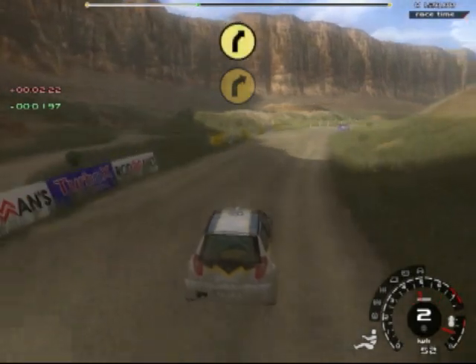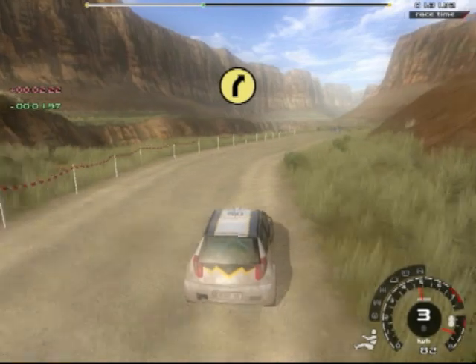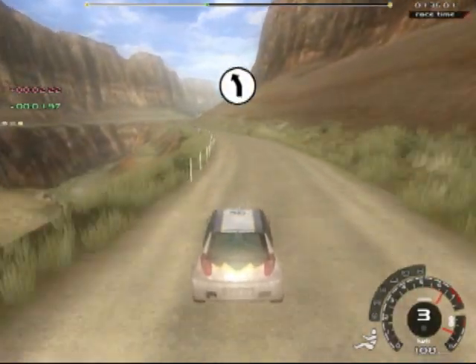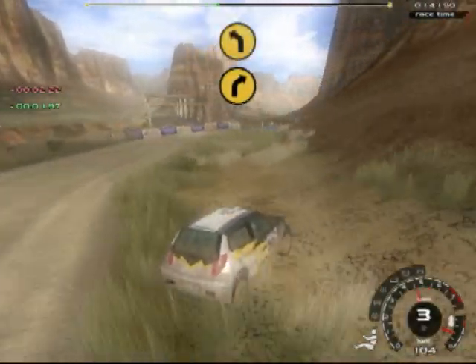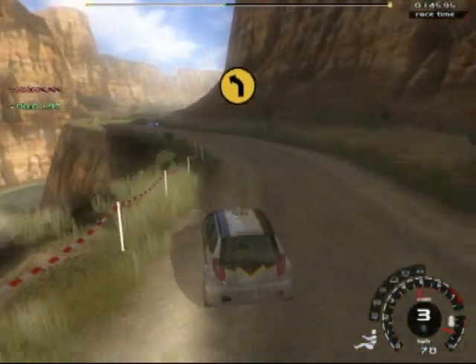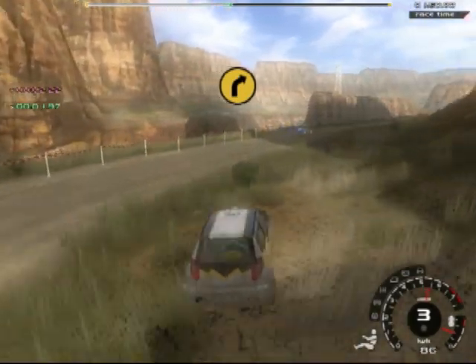There are two corners coming up that feel awesome when you hit them just right. Your navigator's going to say '50, 4 right, cut' — that means in 50 yards there's going to be a 4 right, which is a relatively tight corner, and he says to cut inside and take a cut across the corner. Here you slide across it. You feel the sideways forces line up, the bumps — everything feels just right as you hit it right. You feel when you hit those posts there.